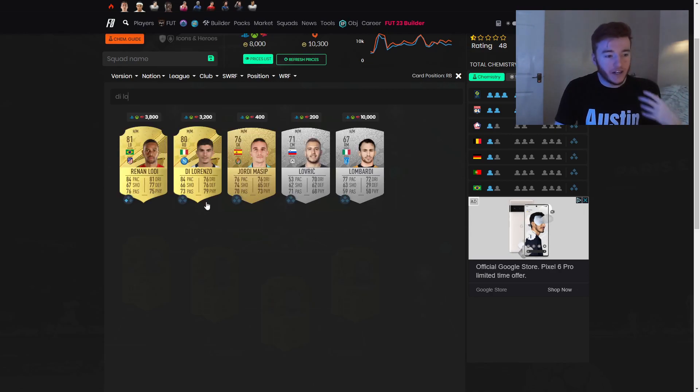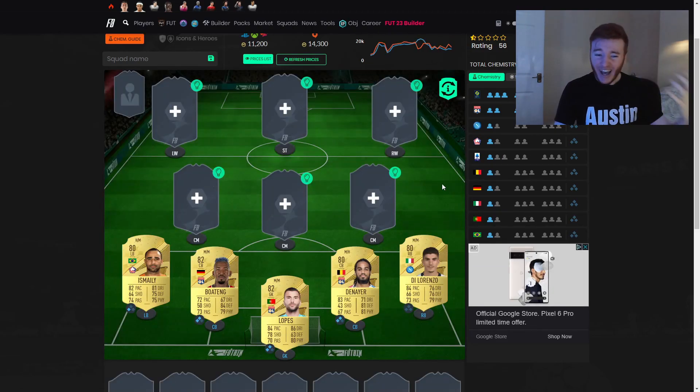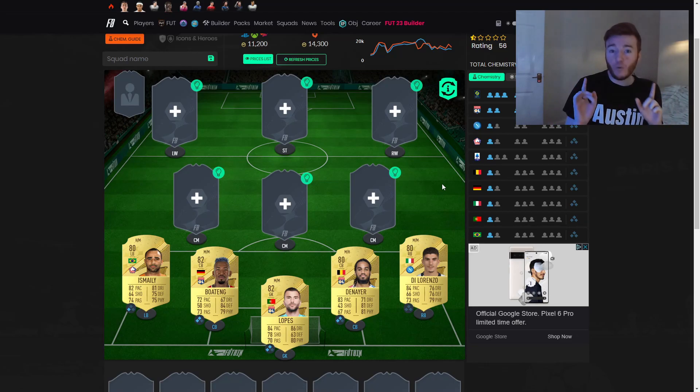Over to the right back — our first player outside of Liga — and that is Di Lorenzo. Again, he's nothing too special; he just gets the links that we need for the rest of the team. He's got 84 pace and looks to be a half-decent fullback.